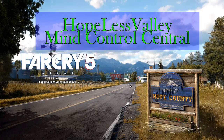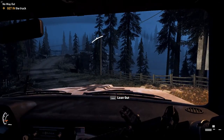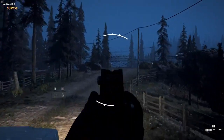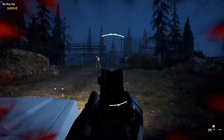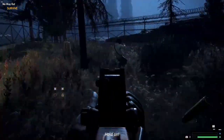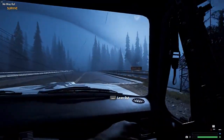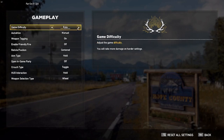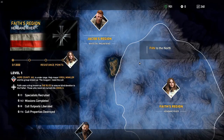Here we are in Hope County, which is Ubisoft's newest version of Far Cry 5. The first difficult part you run into is escaping the camp. I did this as a piece of cake a number of times on normal mode. On easy mode it would be even easier, but I did it on hard and it took me four tries and I still didn't get it, so I put it back on normal.